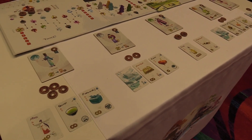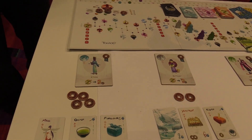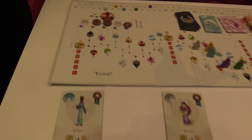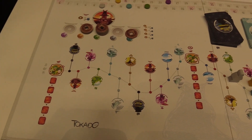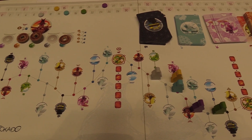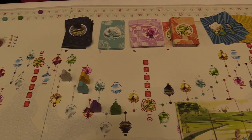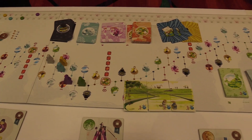The fifth anniversary edition features a new cleaner board. It's the same gameplay, same components as far as quantities go. You're going to get all the same thing you got in the original 2012 version of Takedo, but the game board is a little bit cleaner, it's brighter, but the same general layout.